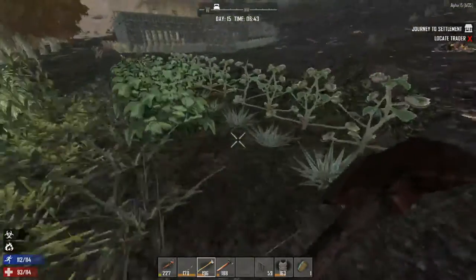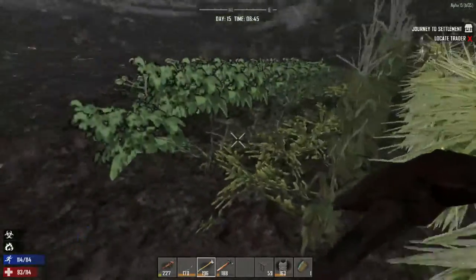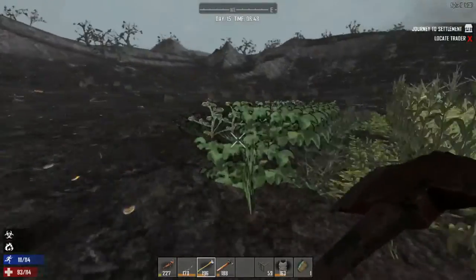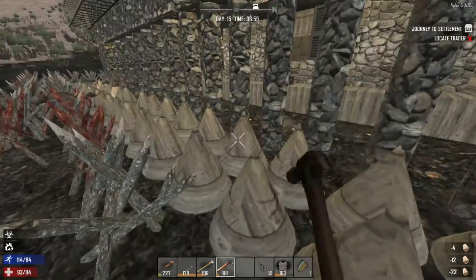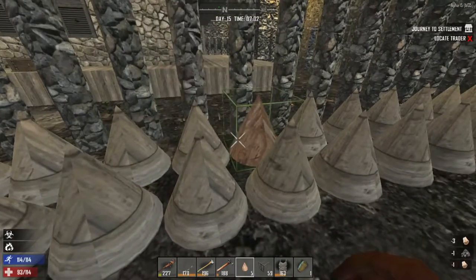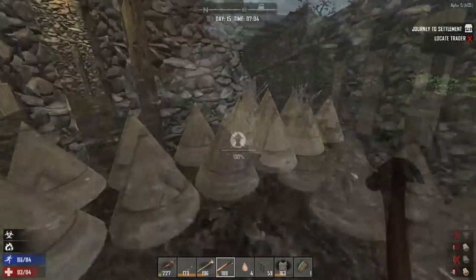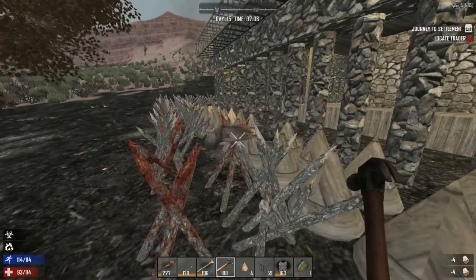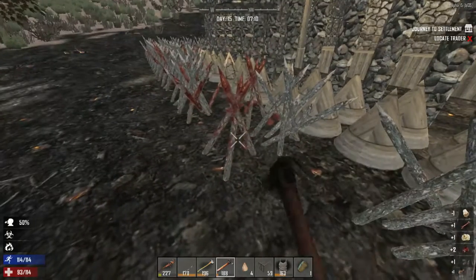Checking crops — yucca and potatoes are ready. Two kinds of plants growing. Good thing the front spikes were placed since that's the direction the horde came from. Zombie remains stick around for a while — both players are still looting corpses and not done yet.